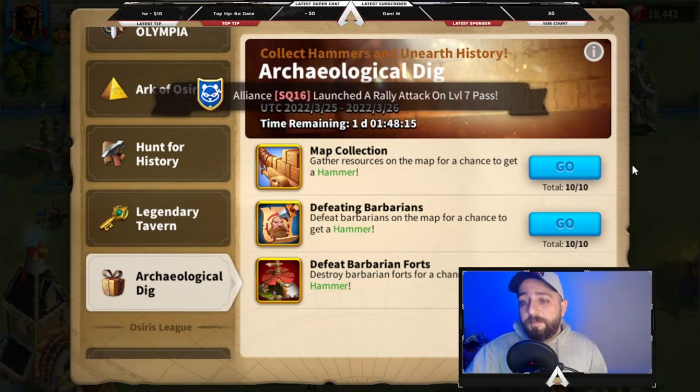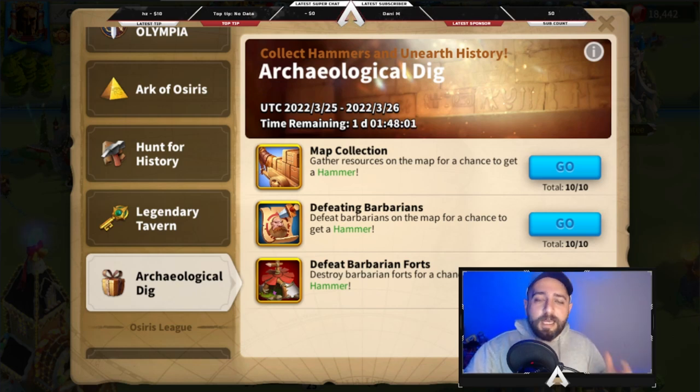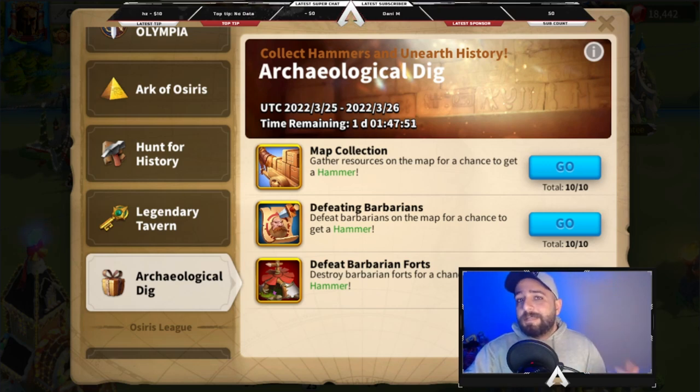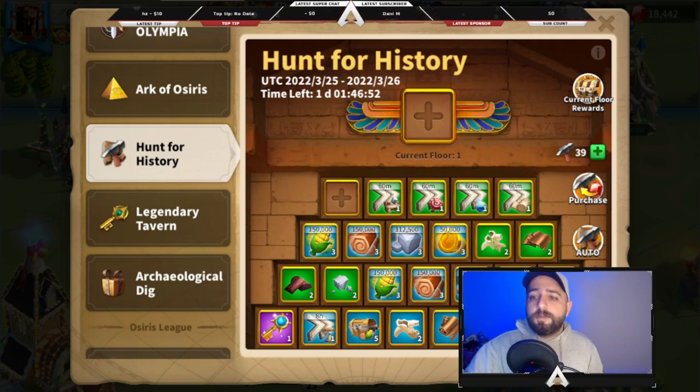For map collection — gathering resources — you don't actually need to farm resource tiles until they are finished. Gathering around 200k to 250k resources is enough to give you a hammer. Instead of farming tiles until they're finished, keep recalling your troops when they gather around 250k resources, then send them back to the same tile. Resource gathering is the lowest probability activity to get a hammer — you may need to gather 30 to 40 times just to get 10 hammers, so reducing gathering time will help you get those hammers faster.